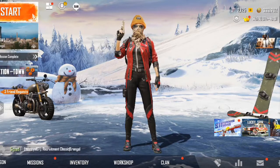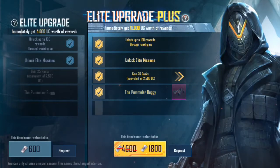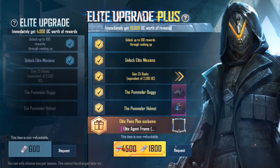As you can see I have 2125 UC. Let's purchase the Royal Pass now. We will click on the update pass and we have the 1800 UC Royal Pass — purchase elite pass — and that's it, we got it.